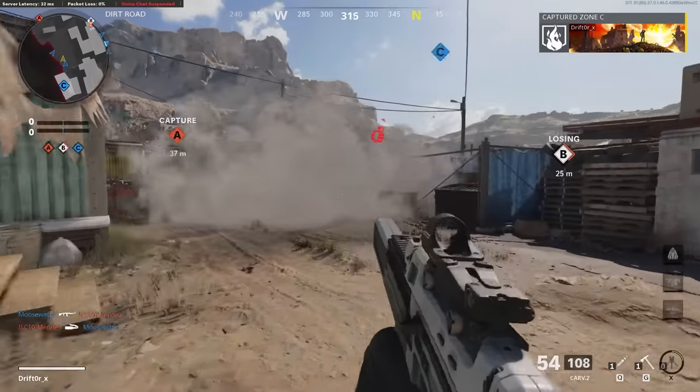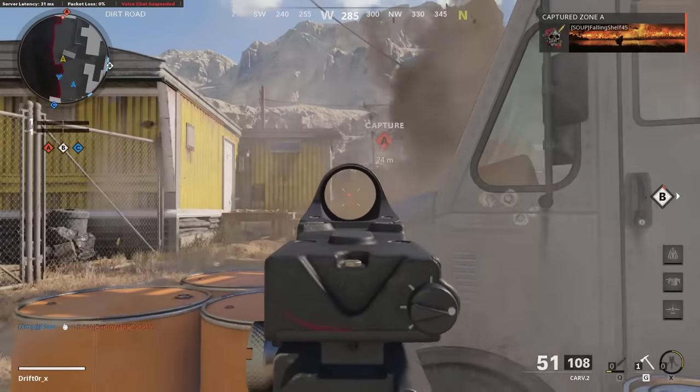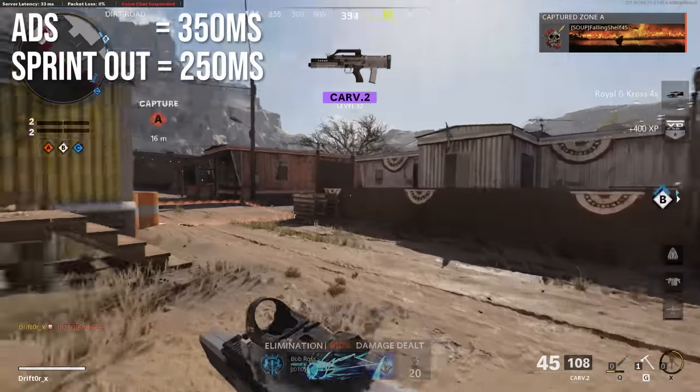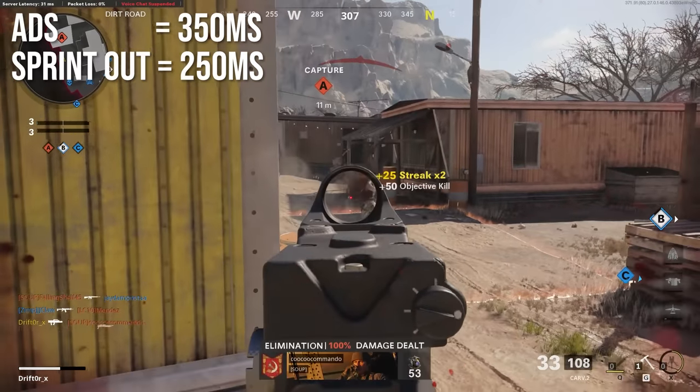Handling stats are pretty much in line with the other tactical rifles in this game. It'll aim down sights in 350 milliseconds. Sprint out time is a little bit faster at 250 milliseconds, so you can spam hipfire a little faster than you can ADS if you end up being desperate.